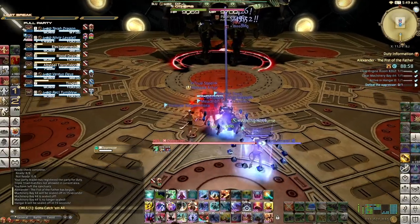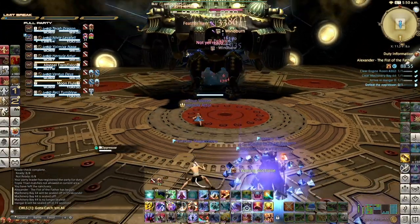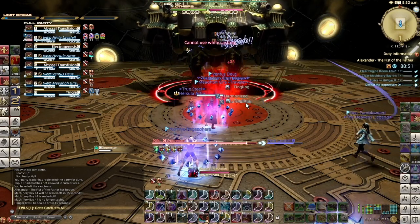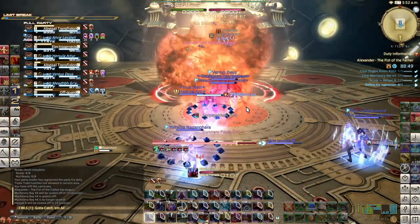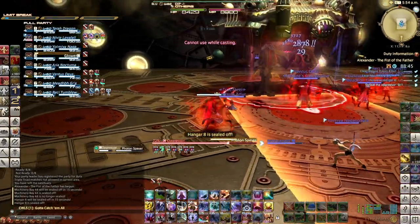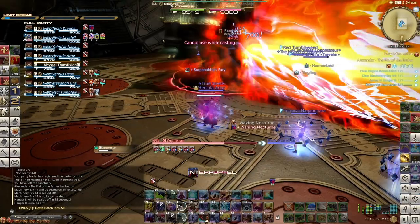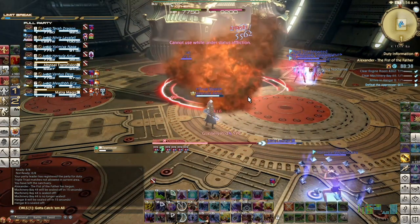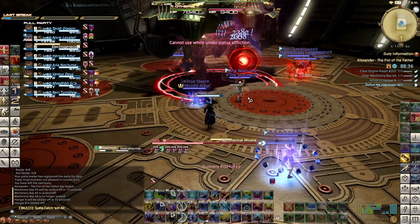All your big cooldowns I like to save for the Oppressor. You can see he does have quite a bit of hit points. You can't just blast him like maybe some of the other events, like ADS, where everybody just Final Stings immediately. He does have a few more hit points, so you're going to have to actually DPS him with your abilities first and foremost.